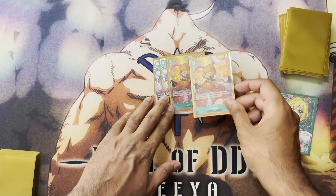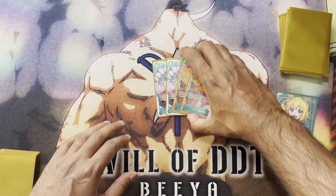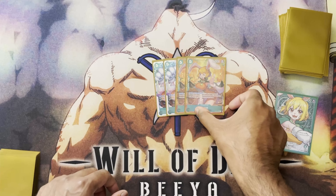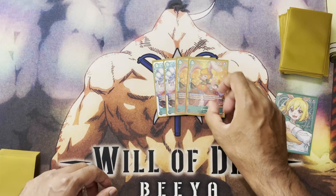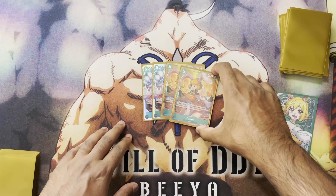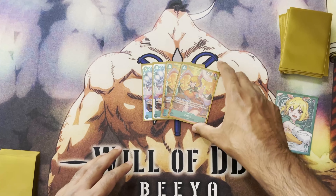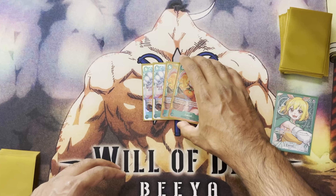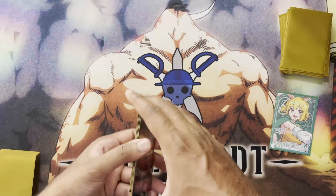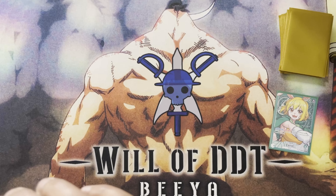The star of the deck is four Carrot. Carrot is such a pressure point — on play and when attacking, freeze up to one of your opponent's rested characters with a cost of seven or less. That is so powerful. It stops so many mid-range or aggro decks right in their tracks. It's all good — going into our top end.